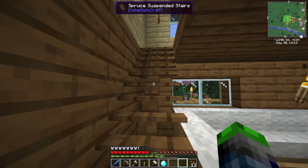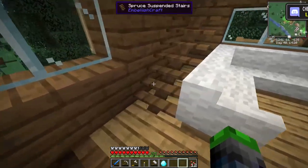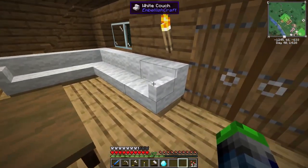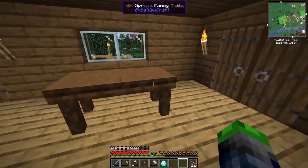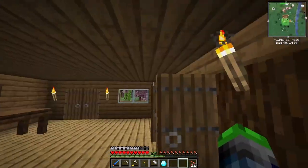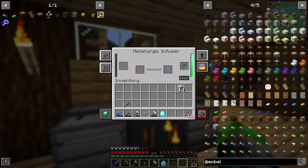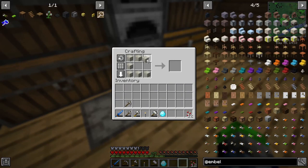Check out these stairs I found from Embellishment Craft — these are spruce suspended stairs and I think they look perfect. I would prefer it if it was spruce through the middle column with stone stairs, but that's okay. We also have a couch, a coffee table, and a fancy table we're gonna put some chairs around. I've also added a few more chests and put the metallurgic infuser up top that we were making last episode.